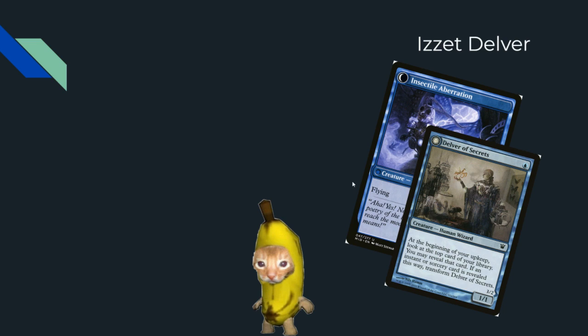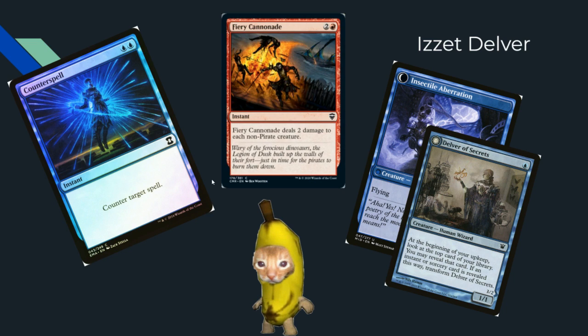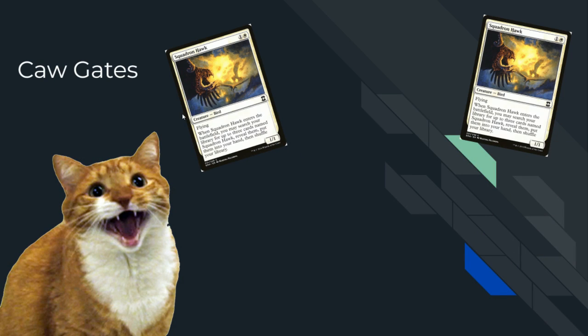Then there's Delver — this one's the one I don't like because none of my decks do well against it. But Delver is still really fun to play, even if playing against it can kind of suck. Deliverer of Secrets flips into a 3/2 flier, and with Fiery Cannonade as a board wipe and counterspells, you're literally taking your opponent's game plan and shutting it down. If you're playing Elves, Fiery Cannonade just destroys them.